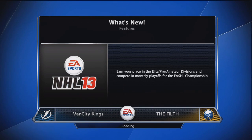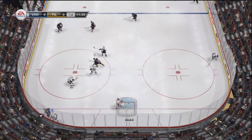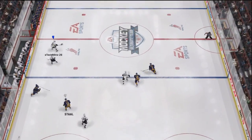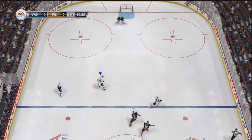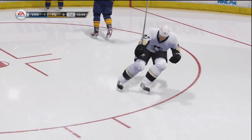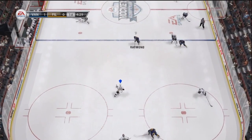The first goal was an unreal play by Duchene - look at these poke checks, one then another one past the defenseman, all the way up to the big man Chara. I was like oh god, Chara's got no hands, but I just did the old one-two and top shelf on Rene. I thought that was pretty nice, put me up one nothing.